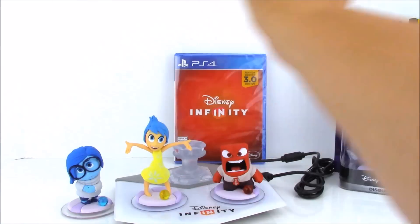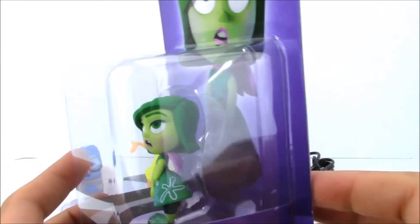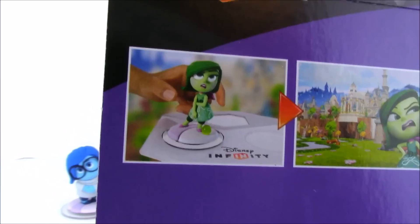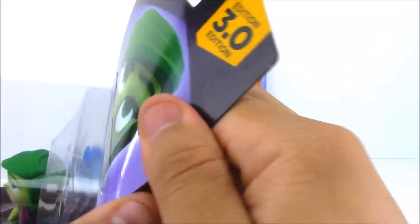We have one more toy from this line to open up, and this is Disney Pixar's Disgust — the queen of sass, a wave of emotion with feisty confidence. When you plug her into the pad, you'll see her right on the screen and get her character that you can play in the video game, just like all these other characters.